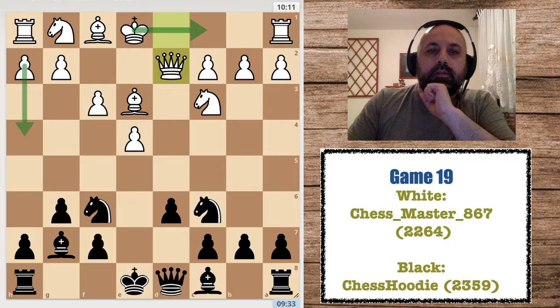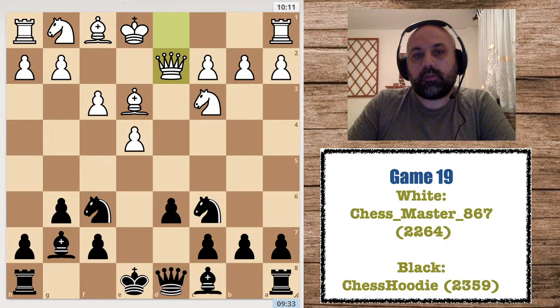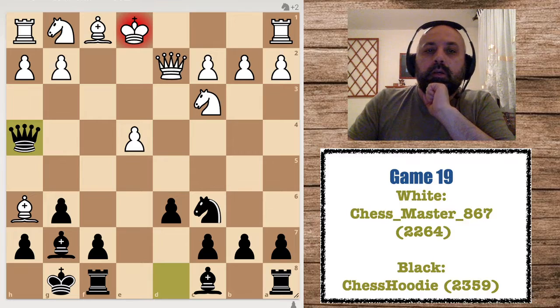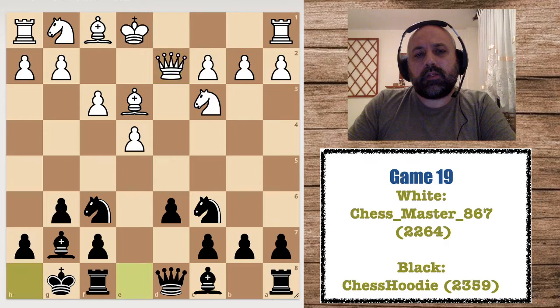I wanted to prevent Bh6, so I played h5 to control that square twice. But actually Bh6 was not possible — I completely missed that. Had I castled, if he goes Bh6 I have the shot Ne4 attacking the queen, and he takes, then Qh4 check picking up the bishop and ending up with an extra pawn.